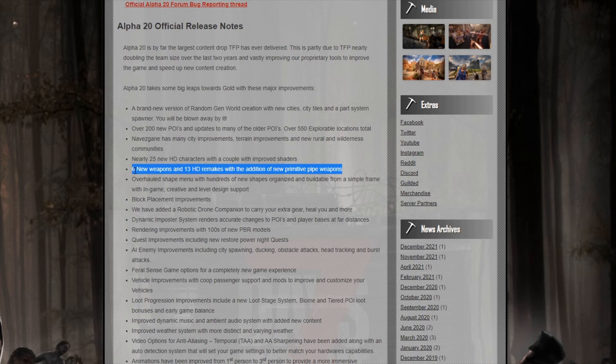We've got 6 new weapons. Most importantly, though, we have pipe weapons. Anybody who's watching my content on 7 Days knows I rave about pipe weapons. I loved it in Darkness Falls, I loved it in Wasteland. We now have it in the base game. How awesome is that?